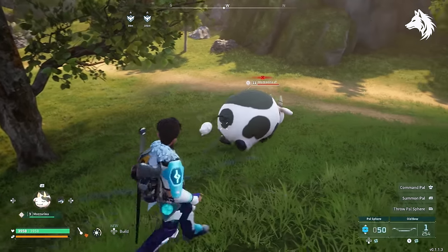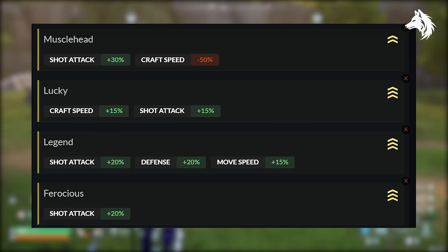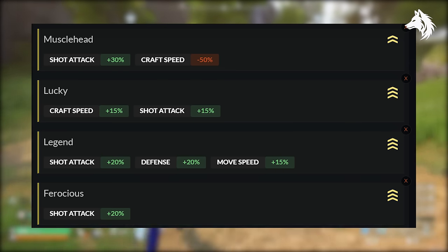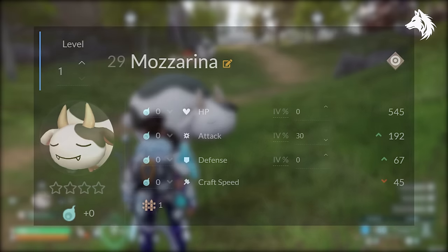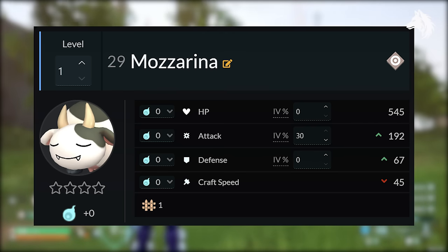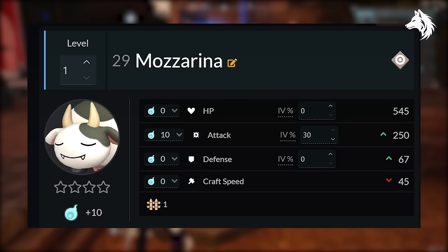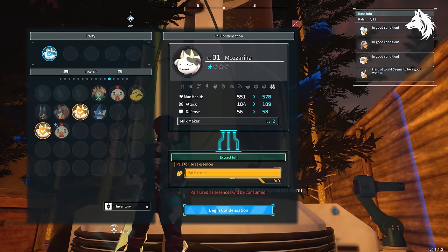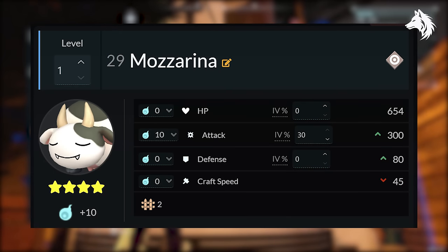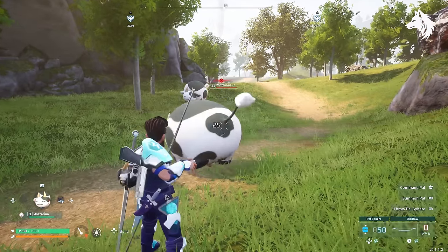For the rest of the upgrades you have a lot of control. You want to breed PALs with 4 attack traits — in this case Luck, Legend, Muscle Head, and Ferocious — which can give a maximum increase of 85% to attack. At level 1 our Mozzerina has an attack of 192. You can increase attack with PAL souls at the Statue of Anubis, up to 30%, bringing Mozzerina to 250. After that, giving Mozzerina 4 stars in the PAL condenser — requiring 116 PALs — brings attack up to 300. Finally, leveling him to 50 gives his ultimate maximum attack stat.